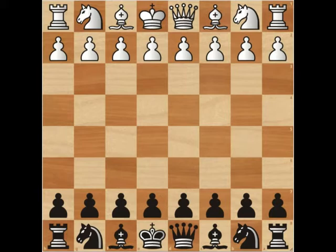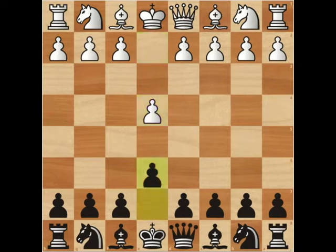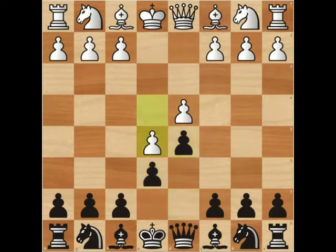The Advance Variation begins like this. We have e4, e6, d4, d5, and now e5. The most popular reply for black is to attack the center straightaway. This happens with c5.